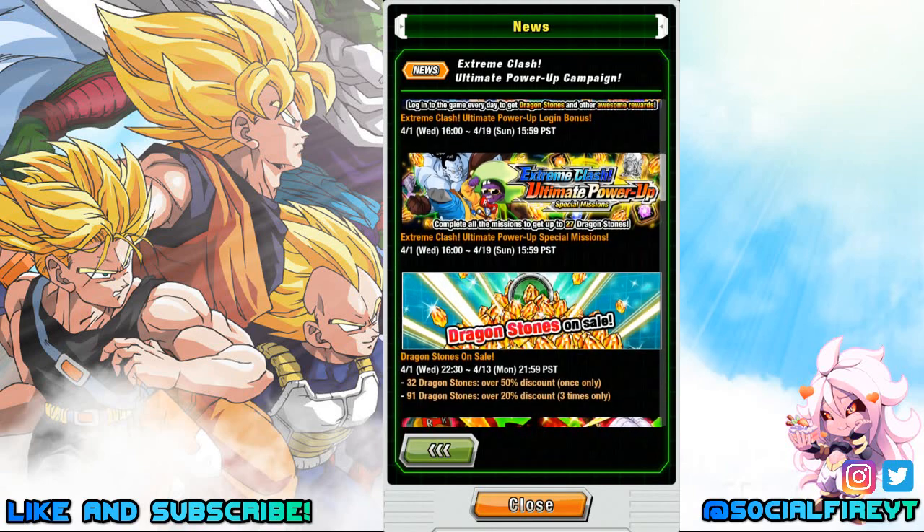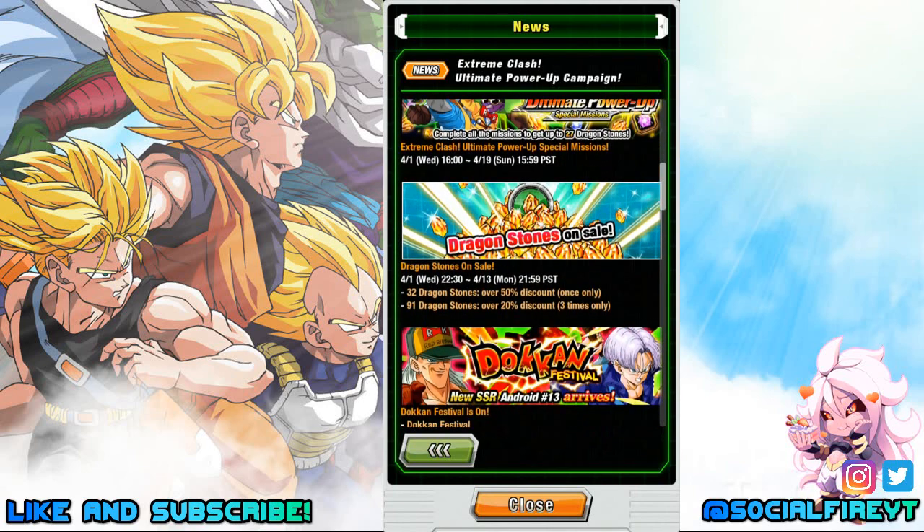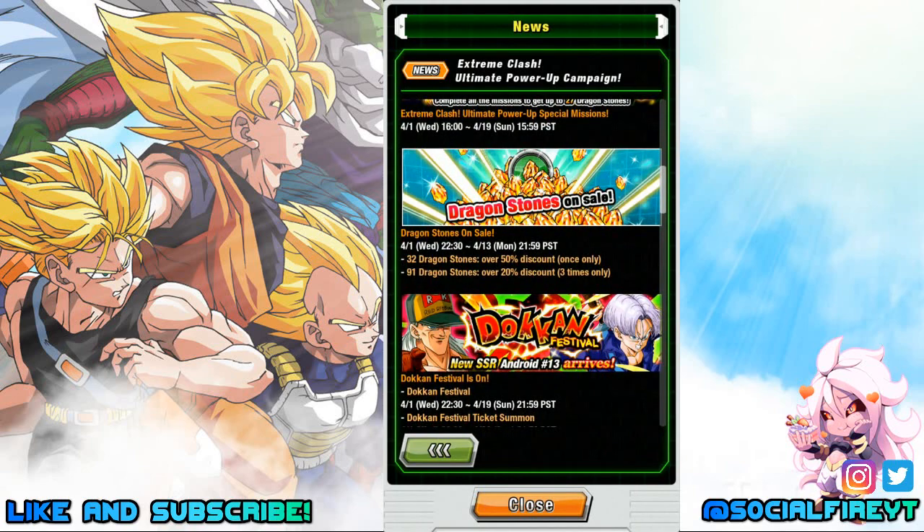Special missions will also be starting tonight and going through April 19th — we'll go over those more toward the end of the video. Dragonstones will be on sale in the shop starting late tonight through April 13th: 32 Dragonstones over 50% off one time, or 91 Dragonstones over 20% off up to three times.